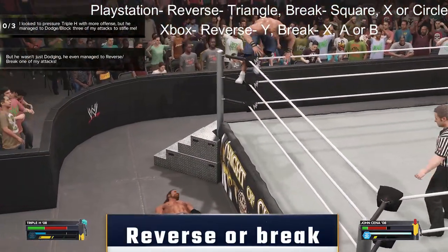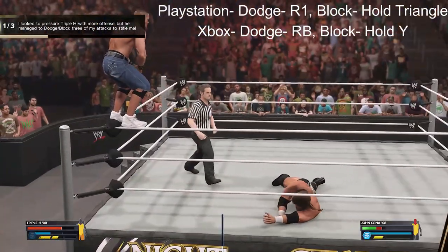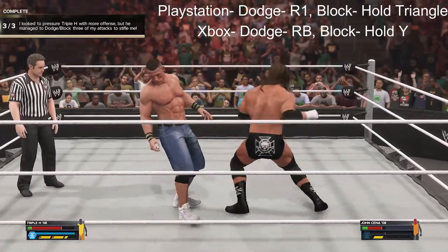The eighth objective is to reverse or break one of Cena's moves. I find reversing is the easiest — just stand there and try to press reverse at the right time. The ninth objective is to dodge or block Cena three times. Again, it's easier to quickly press the dodge button three times when you are standing close together.